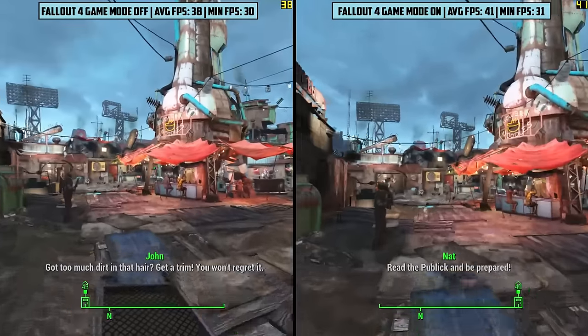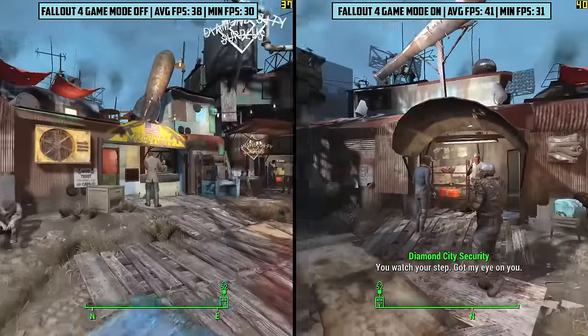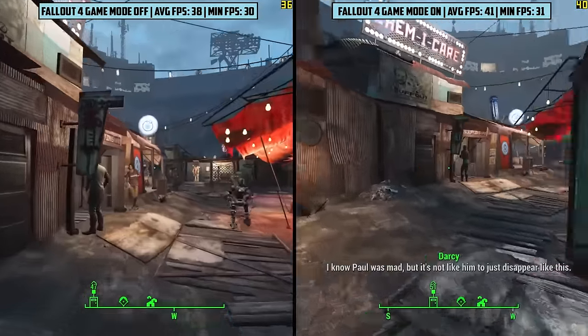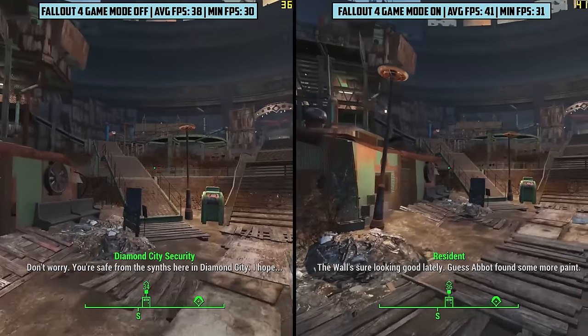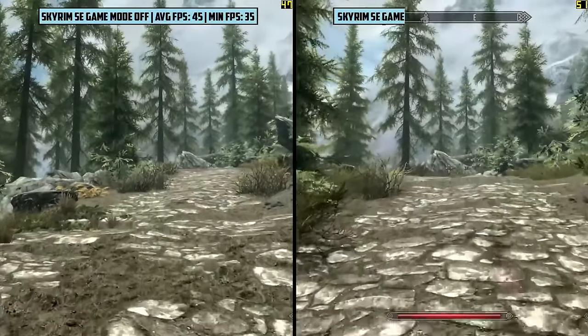Specifically in the Diamond City area, the most demanding area of the game, we saw an average of 38 frames per second with game mode off. There were some noticeable frame drops in some areas as well as increases. With game mode on, our average came back at 41, which is a negligible difference, but then again that's still a difference. So let's move on to the next title.